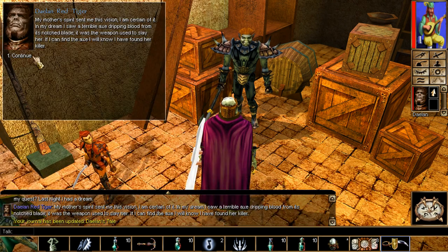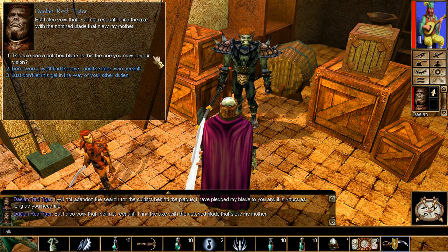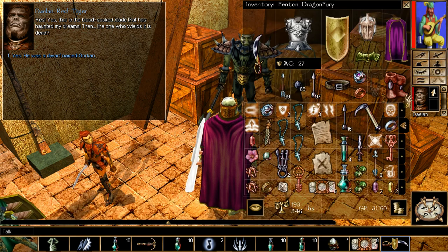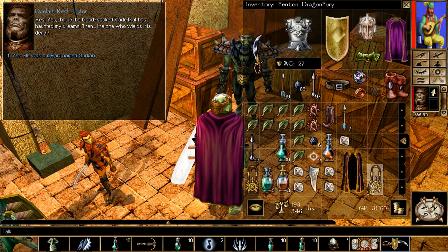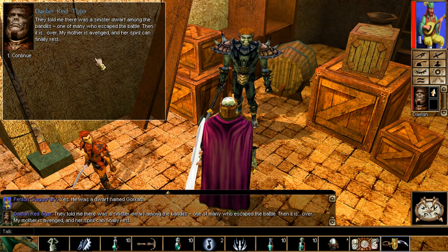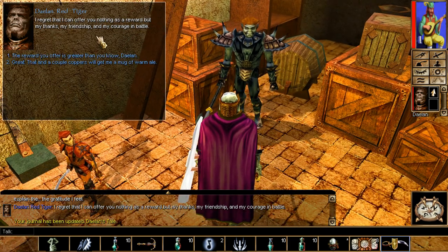Now we're going to turn it in and show everybody the upgrade. Keep on talking to Dalen; eventually he'll mention the axe. Because we got the axe, we got ourselves a nice plus three strength amulet — the previous item will be unequipped and you get an upgrade. It's very good: plus three strength and immunity to fear. For those of you who hate fear, this is a great item, especially for frontline fighters such as fighters, paladins, monks, rangers, and barbarians. That's it for Dalen's tale in chapter two.